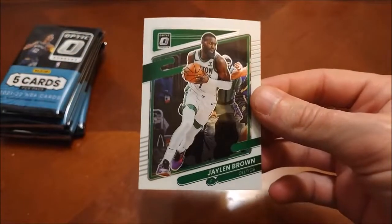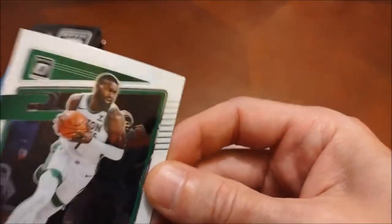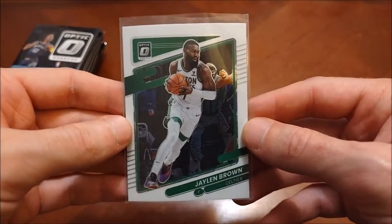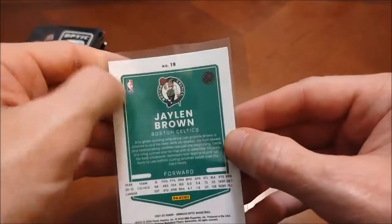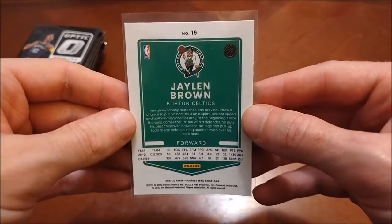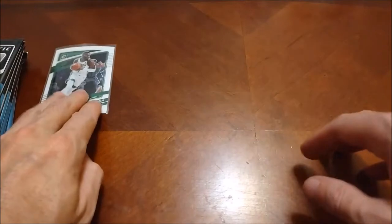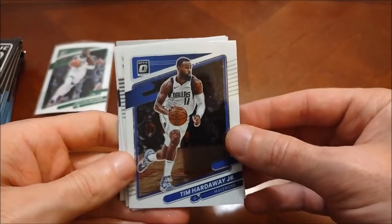Looking for Celtics — I don't PC any solo players specifically. Well, look at that, right off the bat — my guy JB! Checking out the design, it's the same as Donruss 2021-22 but with a chrome-ish finish and of course the Optic logo. New pictures as well. Good start right off the bat with a PC item for my Celtics collection — Jalen Brown. Maybe we'll find a Tatum to add to him.